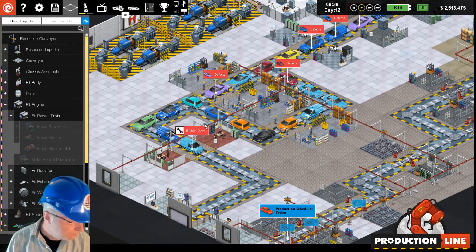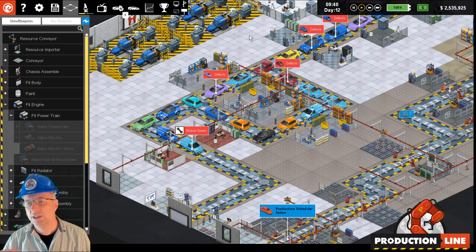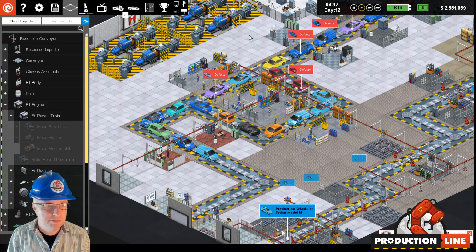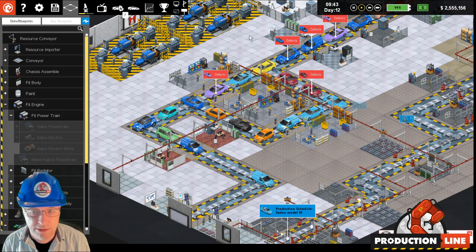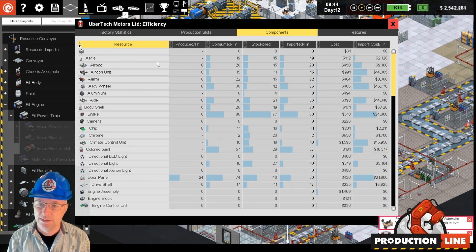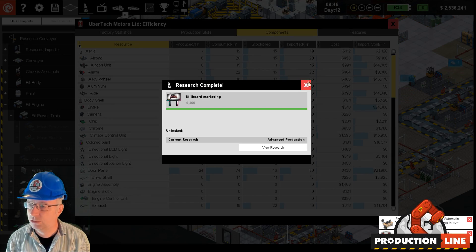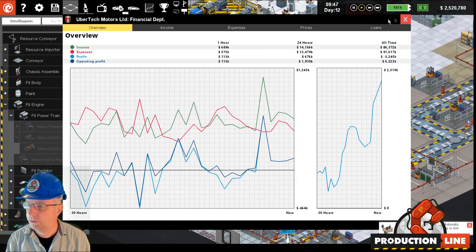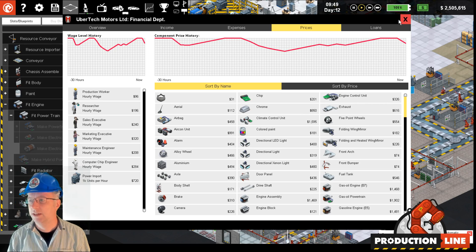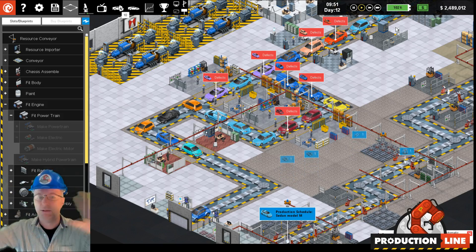There was also a bug where if you researched the manufacture of alloy wheels, you couldn't see the price of aluminium because it didn't unlock that resource. That's now fixed.